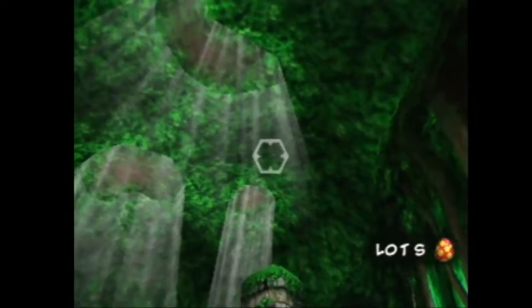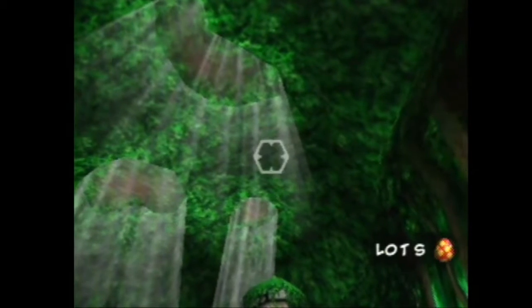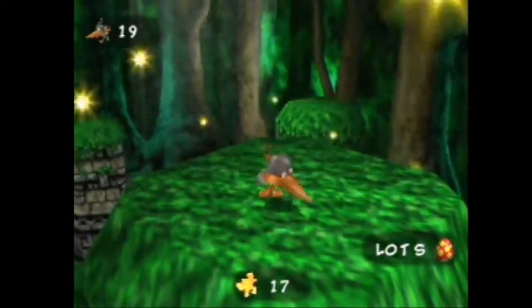If you aim your cursor directly in the middle of the two light spawns and then aim directly over where the jiggy is, you just take the shot and it'll land right on top of the jiggy.